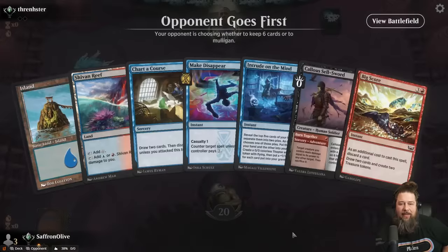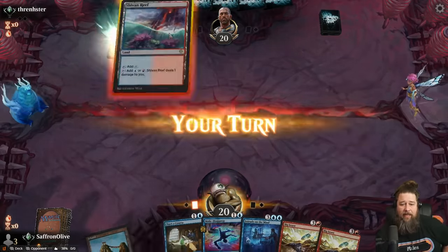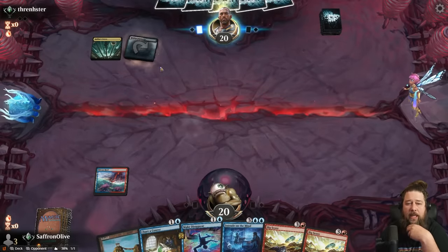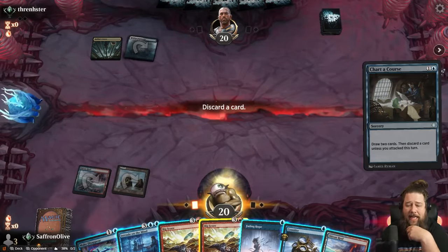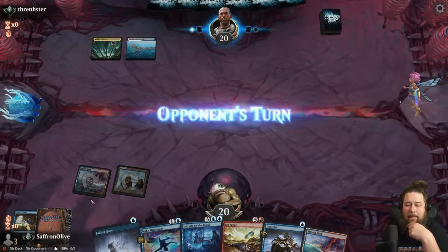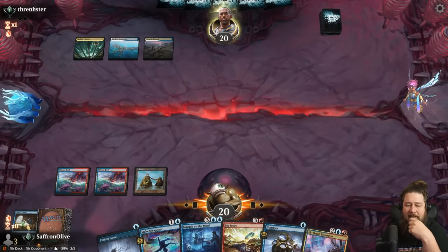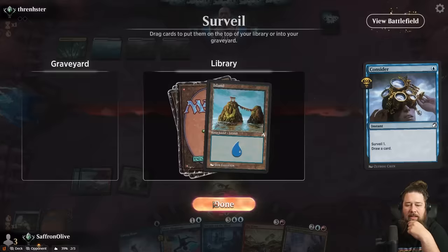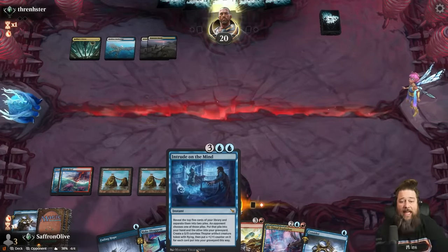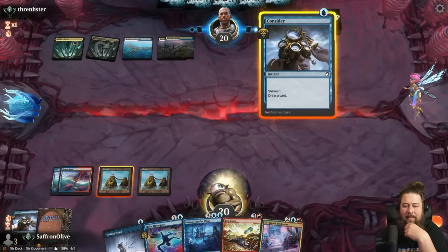No lands. Opponent starts on the tap land. Shivan Reef, go. Land and Chart of Course — discard Big Score, I think. Big Score's really good; the treasures are really helpful but risky against counterspells. Play the land, pass the turn, leave up Make Disappear. We just mostly want to keep hitting our lands. Let's Consider — keep the island. Intrude on the Mind has really impressed me. This card is very, very good.